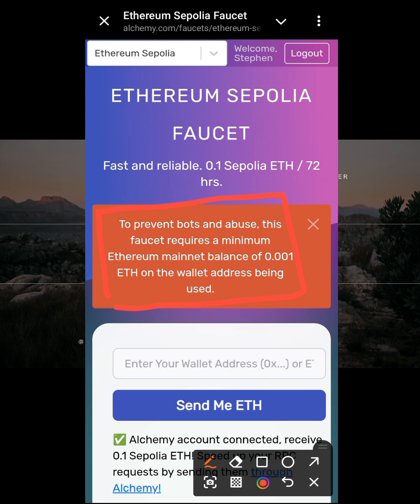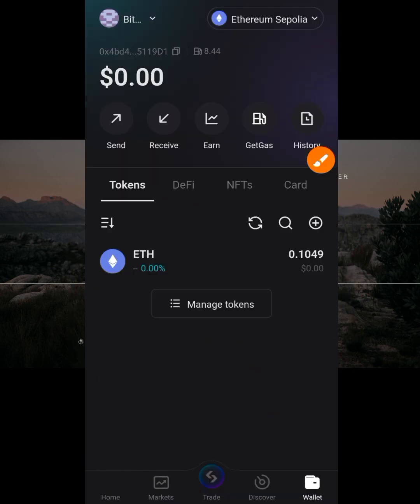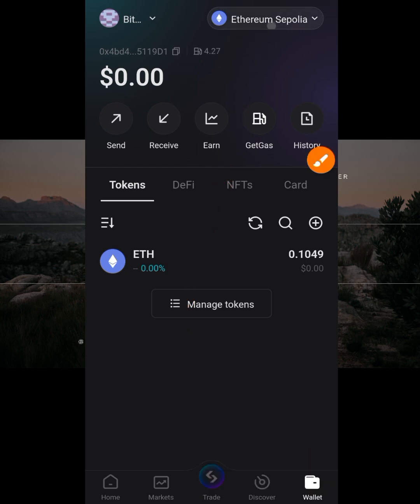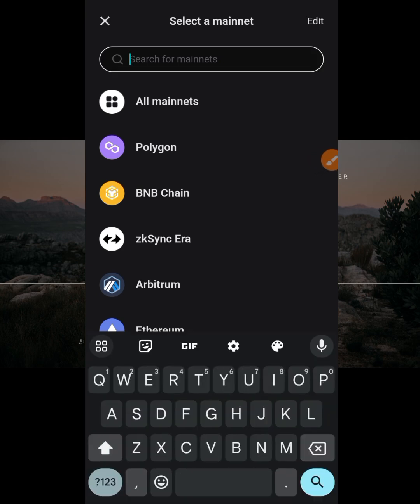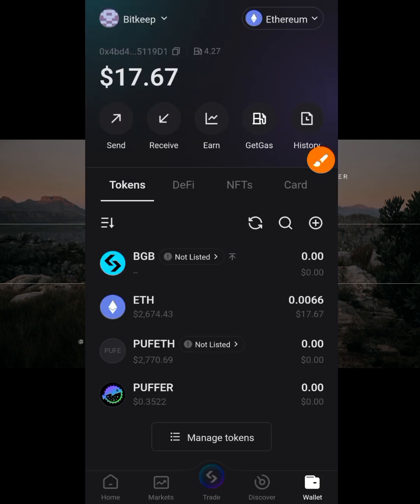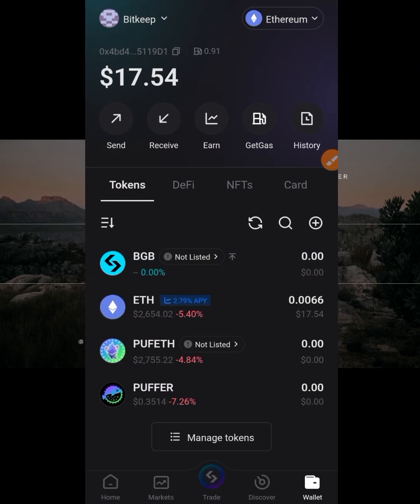Ethereum mainnet simply means you just need to have some ETH in your wallet. As you can see, this is my Bitget wallet. When I go to the wallet section, I change it from Ethereum Sepolia to normal Ethereum mainnet. As you can see, I have some ETH here. The requirement is 0.001 ETH, which is worth about $2-3 — just make sure you have it in your wallet. They won't take it; just leave it there.